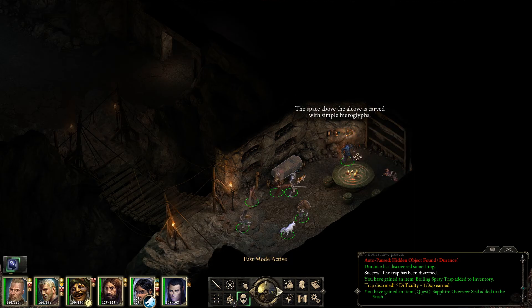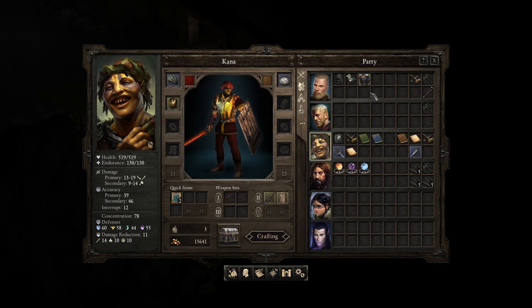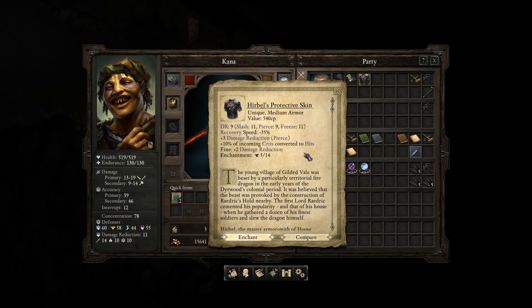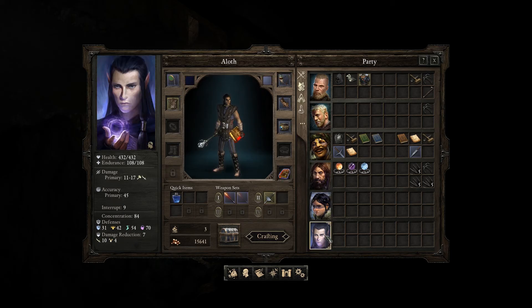The armor we take. The space above the alcove is carved with symbol hieroglyphs. A medium armor - what do you currently have? DR-10. Here is proof - Safeguarding. Safeguarding does what again? More damage reduction? No, the crits converted to hits. Not bad, but I'm not sure we have someone who will make use of it. So let's put it in storage.